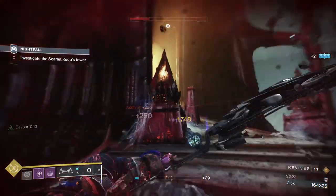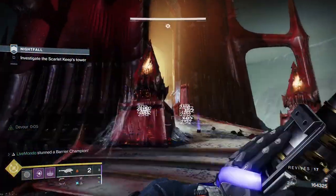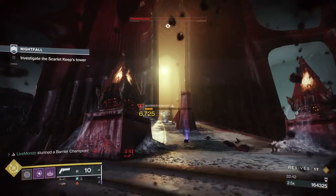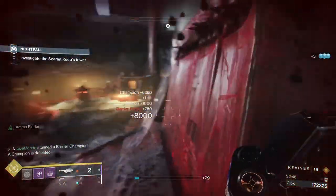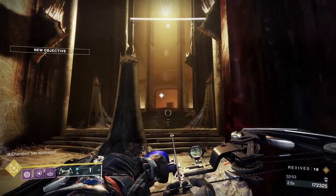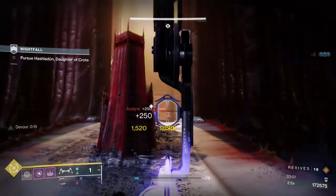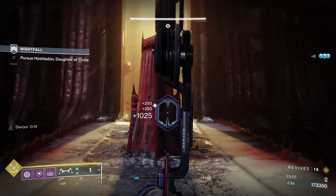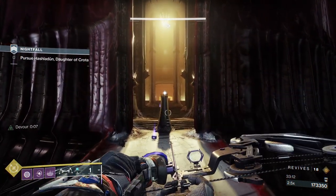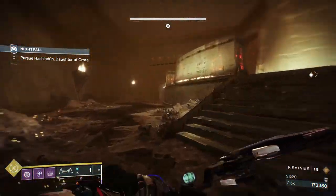Everything's down over here. I'll check there are no other threats — there's one acolyte standing with the champion — I'll take the acolyte, then put a couple of rockets on the champion and break his shield. Something you do have to be careful of: if you fire your Gjallarhorn in any sort of proximity to ads and it kills them but wolf pack rounds are still traveling, those wolf pack rounds don't care about you — they will attack you if they have nothing else to hit. Getting hit by wolf pack is quite painful so be careful.